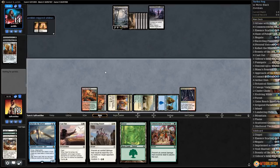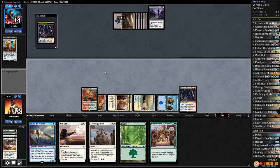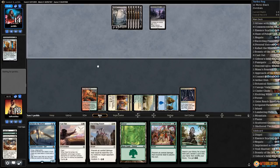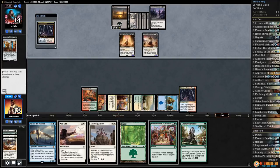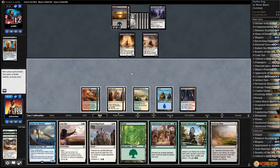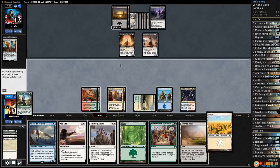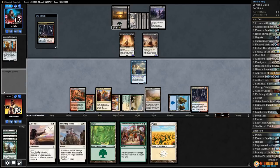We get to Attune with Aether — yeah I think we're in pretty good shape here. Opponent plays a land, Relentless Dead, Lord of the Accursed, opponent passes and drops to 12. Evolving Wilds — let's just Attune with Aether, grab a Plains, play Kefnet, play Evolving Wilds, pass the turn. More lands, so we can Fog here if we need to.